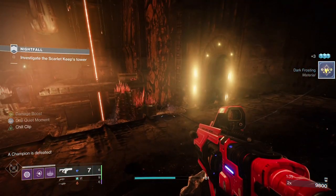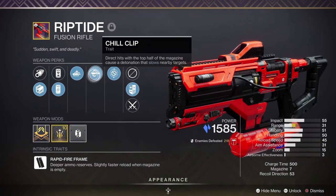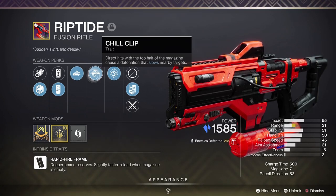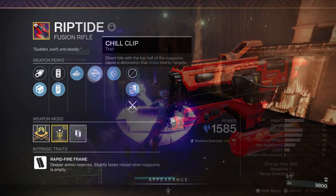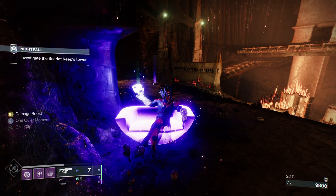That's a 1610 Master. Let's have a look at the Riptide I have - I have Chill Clip obviously, and Auto Loading Holster with a Range masterwork. Stability is more important on a fusion rifle than range because you want all your bolts to go straight in the direction you're aiming. You have to hit the champion twice with the fusion rifle to freeze them - that's why I chose a rapid fire frame. The next hit unfreezes them; it doesn't matter if it's with the Riptide or something else. Then you have to hit them twice again with the Riptide to refreeze them. It's an anti-barrier - it will stop him putting his barrier up.